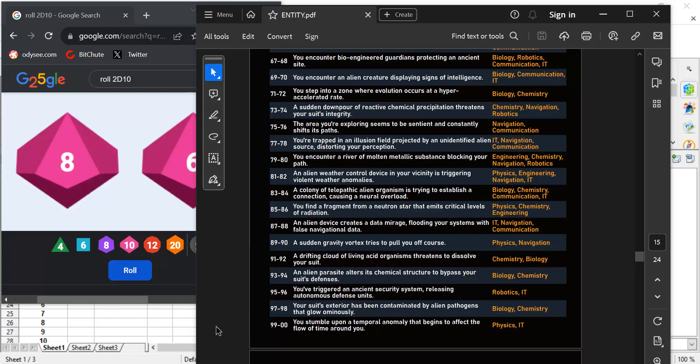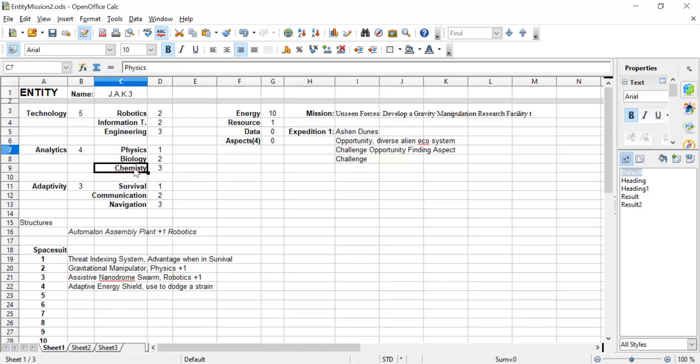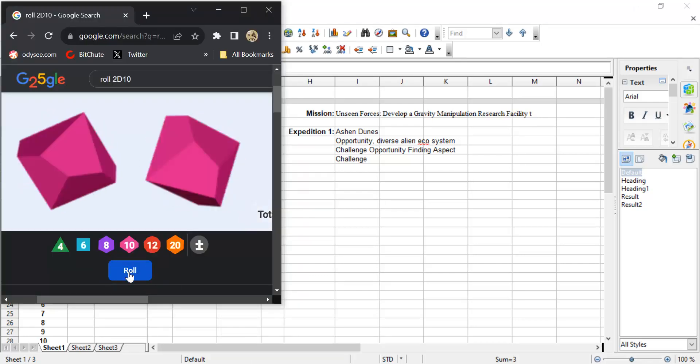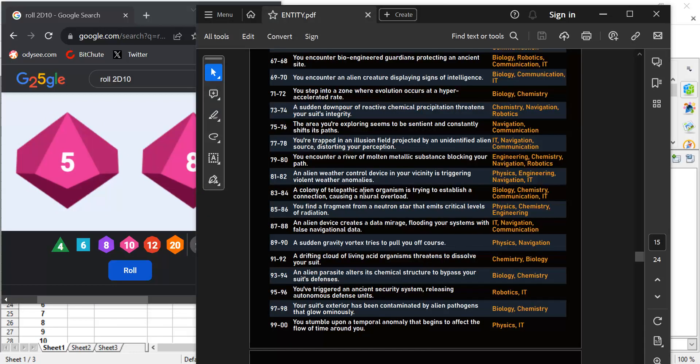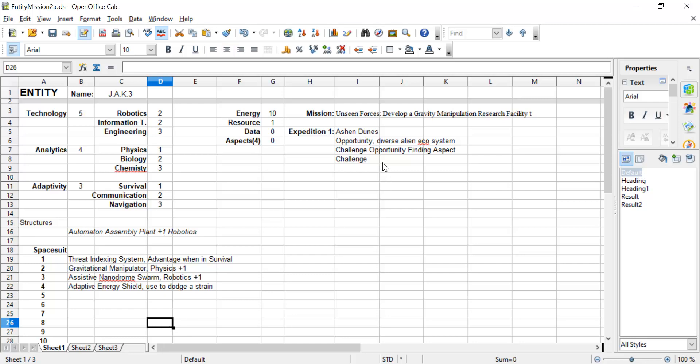It's a fragment from a neutron star. We need to use physics, chemistry, or engineering. Engineering is my top score — total of eight. I haven't got anything else I can use here. So we need to roll two D10s and score two eights or less to get a full success. Eighths or less should be easy — just about did it, so that's really good. The challenge was a fragment from a neutron star — let's note that down.